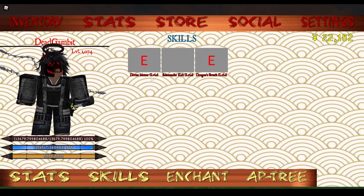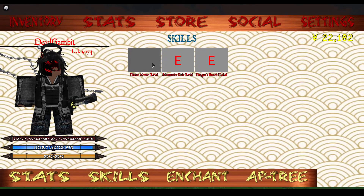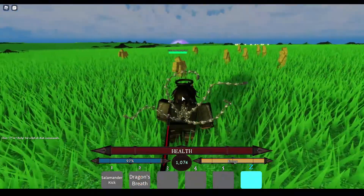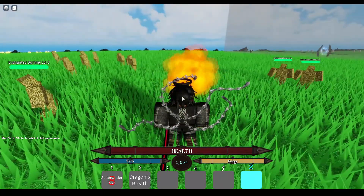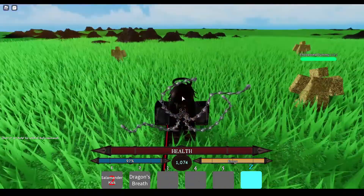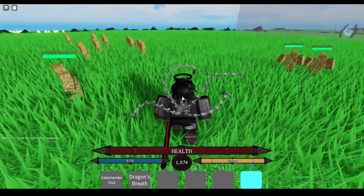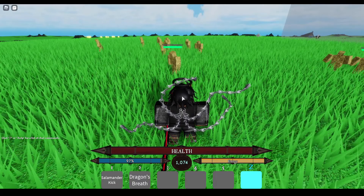Now let's say you wanted to switch out Divine Meteor with Salamander Kick — no problem, boom! Divine Meteor is now unequipped, Salamander Kick is equipped. And now I have it at slot 1, so let's use Salamander Kick. So clearly Salamander Kick has issues — wow, that's kinda sad. But anyways, the concept is there, and that's what I'm gonna be going over in the next video.